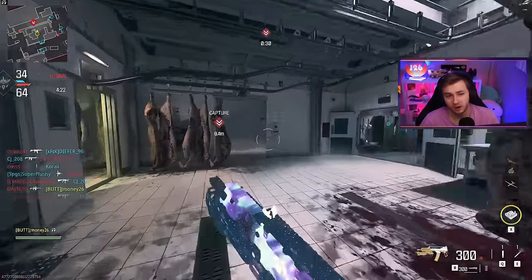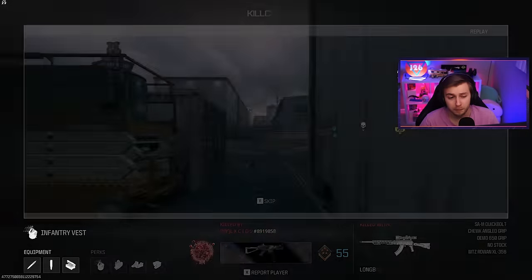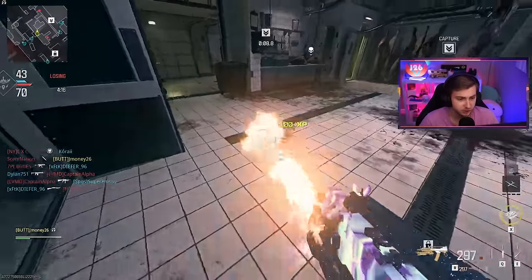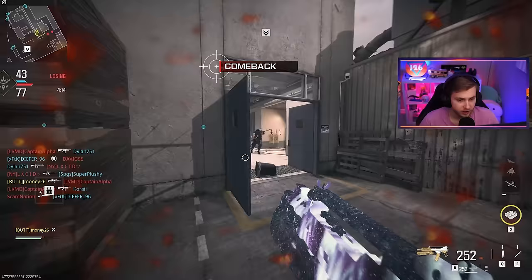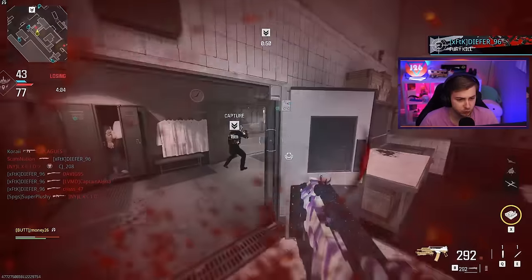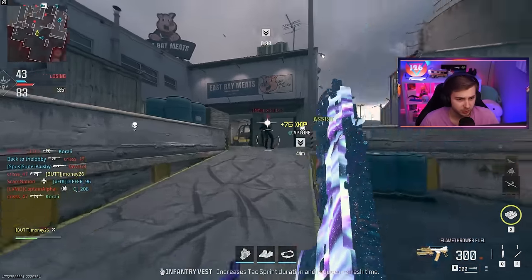A lot of the new maps that have come out have been all right, decent. I feel like Shoothouse has been the best up until Meat came out. Because it's not like a giant map where you have to run for half an hour to get into an engagement with somebody, but it's also not like Shipment Small where you're getting spawn killed constantly. It's like the perfect size map. It's not really a three-lane either — it kind of is, but it's got a few twists and turns to separate it from Shoothouse. It's a nice change of pace from Shipment.